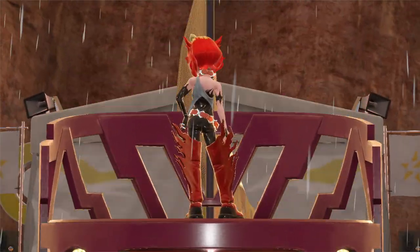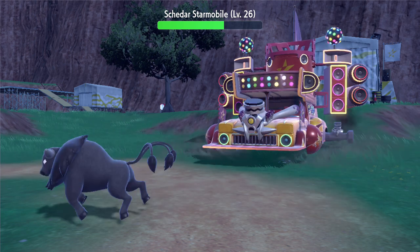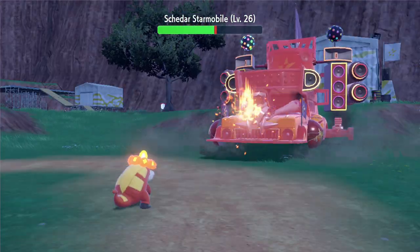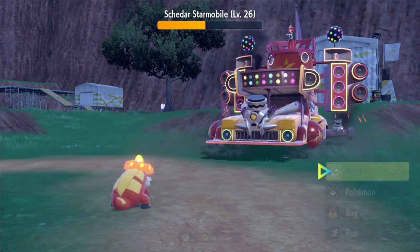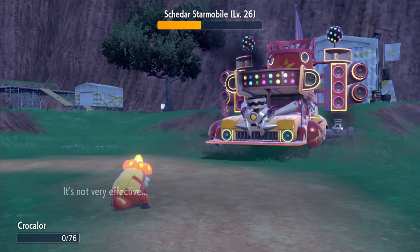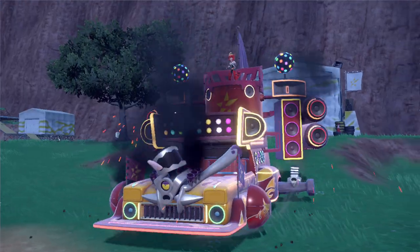Next up is Mela, leader of the Fire Crew. Mela was actually the first Team Star boss I battled in the game, right after defeating the second gym. With a level 27 Torkoal and a level 26 Revavroom, I was definitely not adequately prepared. I took down Torkoal with Crocalor just barely, and now it was time to fight that Starmobile. The Revavroom functions more like a boss battle with a big life bar. Most of its moves were not very effective against Crocalor, and with the use of some potions I was able to outlast it after a long fight.